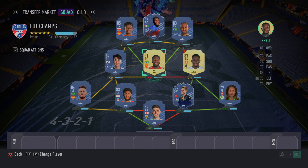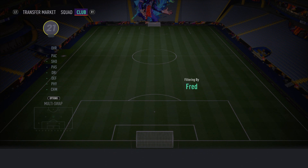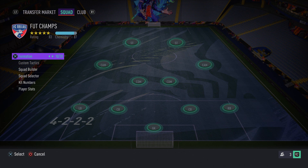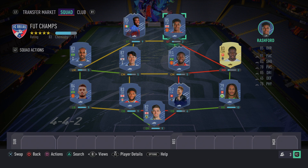Just to clarify on chemistry: I'm swapping in a concept version of Fred so you can see he does get full chem in this formation. Also note that Rashford and Lucas Moura are right mids and left mids respectively, so buy them as wingers and they'll get full chemistry in the 4-3-2-1 build formation. In-game, you'll want to switch to a 4-4-2 formation via custom tactic presets — that's the formation I recommend, though a 4-2-3-1 also works.